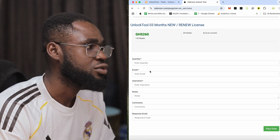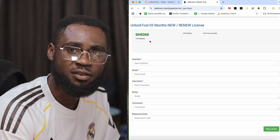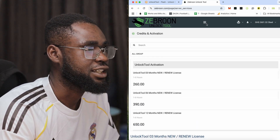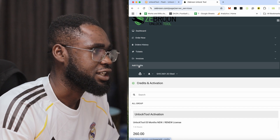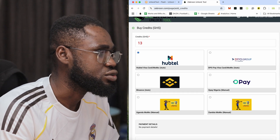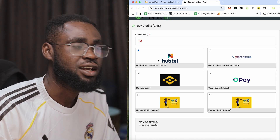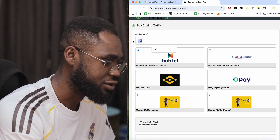You need to have credit in your account first before placing an order. To add credit, go to your account and click 'Add Credit.' A form will appear where you can select your payment method — mobile money, bank transfer, or other Ghana payment options. Type the amount — for example, 260 Ghana cedis — then scroll up and click 'Submit.'